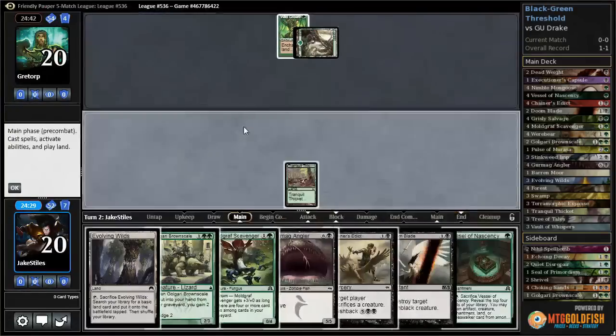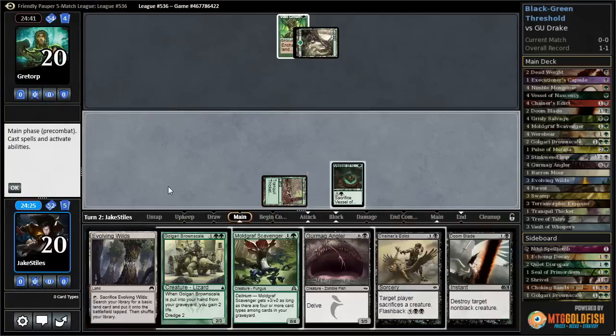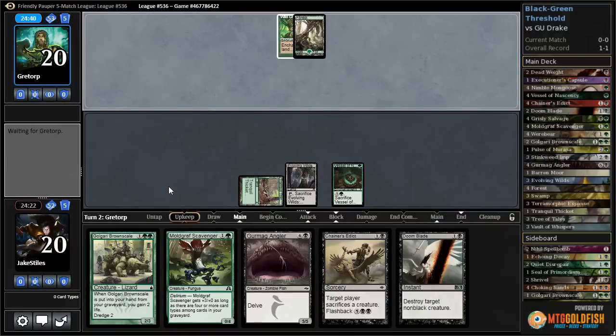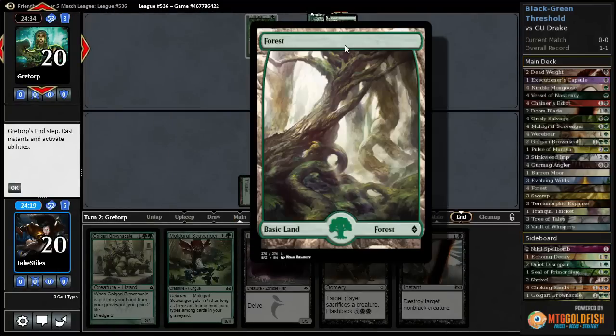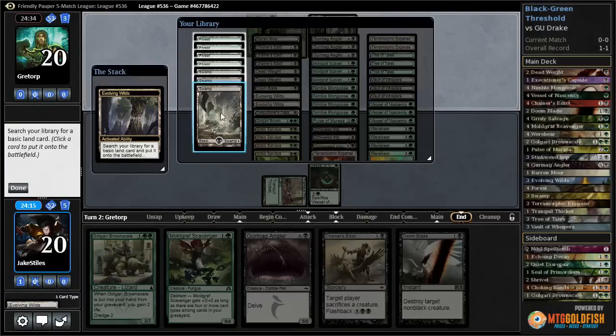Interesting. We'll do the only thing we can do - play this Vessel, plan on cracking Evolving Wilds for black. Fertile Ground - this is probably another combo deck of some sort, though I'm not sure exactly what sort that is.